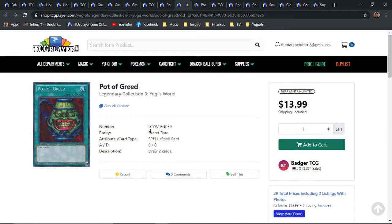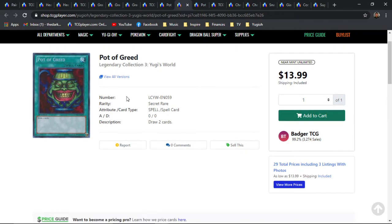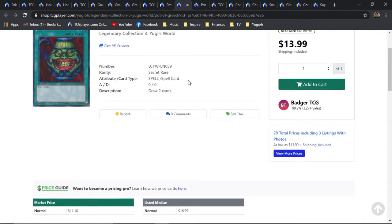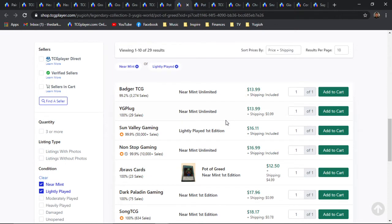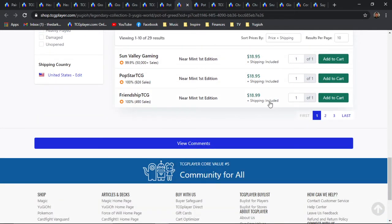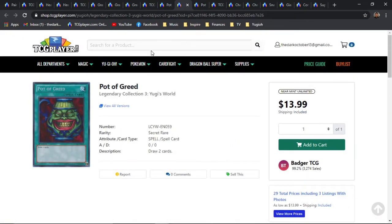Next is going to be the Legendary Collection 3 Secret Rare. I chose to showcase this one over Legendary Collection 4 because I'm a little more accustomed to Yugi's World — it came out before Joey's World, it's older, and I'm a bigger fan of Yugi than Joey on the anime side. But they're both Secret Rares, both came out around the same time, and both are relatively around the same price. About 14 bones for the Unlimited, and then the first First Edition is about 16 bones, trickling up to around 19 and just under 20 after that. Three pages available for the Secret Rare version.